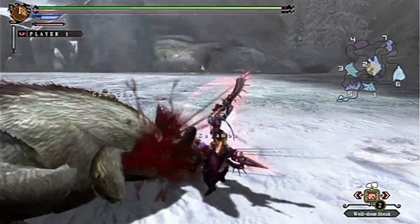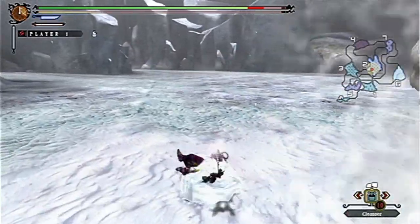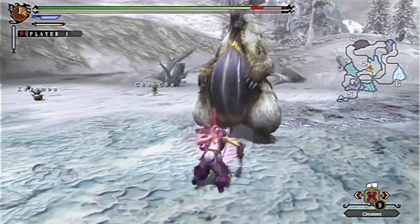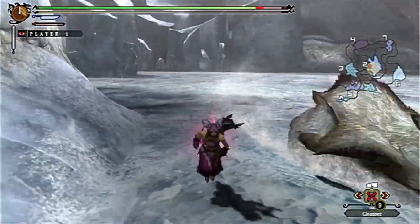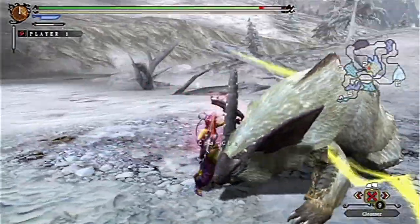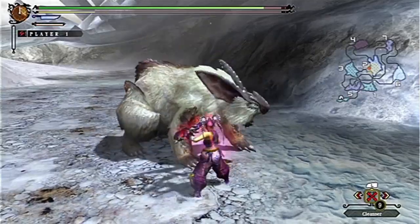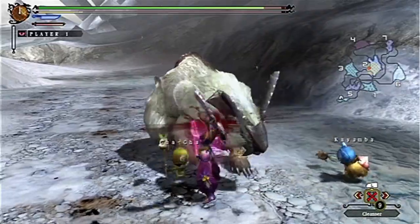I am using the Dual Swords. The Dual Swords are somewhat similar to the Sword and Shield — they're fast and small comboing weapons, and they can build up a lot of damage if you just go crazy on the monster. The Dual Swords differ from the Sword and Shield in that they don't have a shield and they have an extra sword, so as you'd expect, their damage output is a lot better.